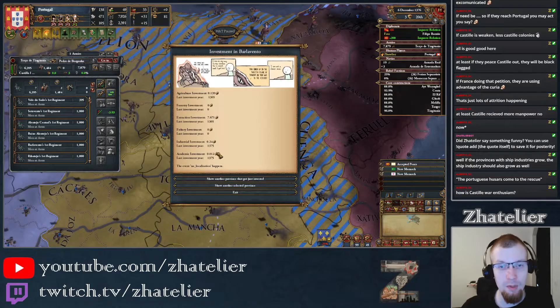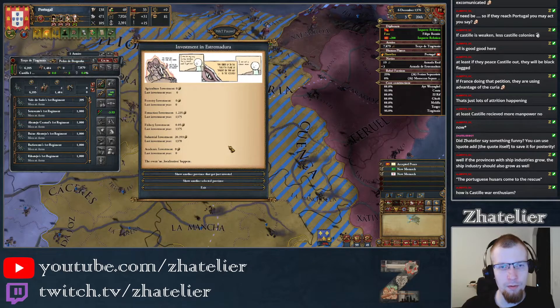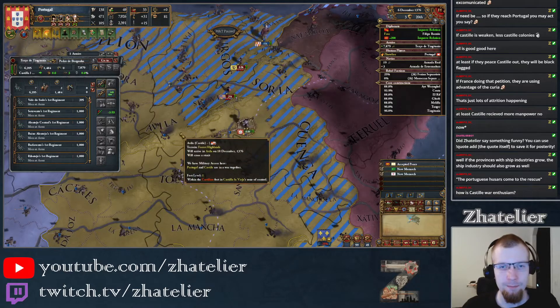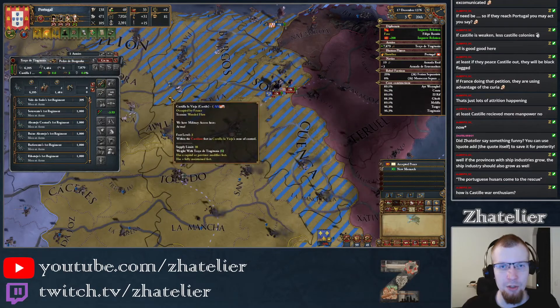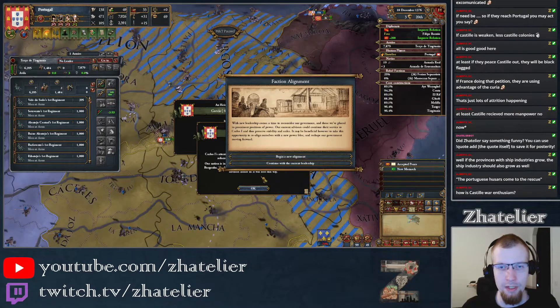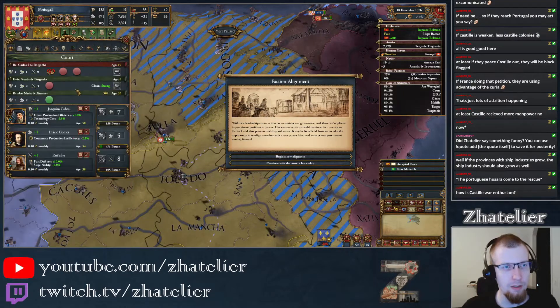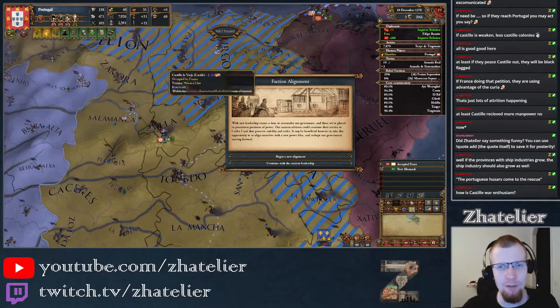Barlovento got about a third of a ducat as well. Lisbon got about 1.3 ducats. This one got about 10 ducats. Those are spreading in there. We just got the worst leader — 4, 2, 3 stats. But at least we got the Careful trait, so it's not that terrible. The points are just absolutely horrendous.